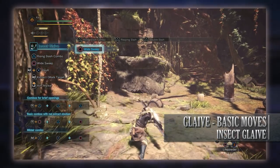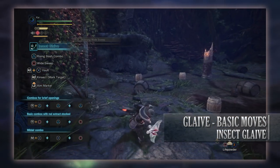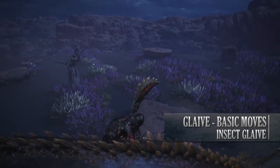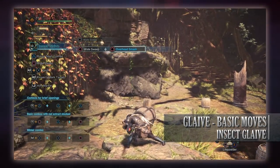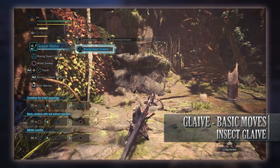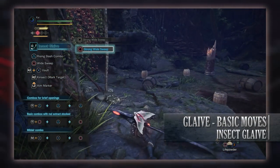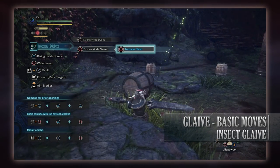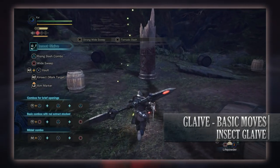Next is the Wide Sweep, done by pressing circle with your weapon drawn. There is also the Strong Wide Sweep, performed the same way but requiring red extract. Next is the Overhead Smash, done by pressing circle after a Rising Slash combo or Wide Sweep — considered a finisher as you can't really combo into other moves once you finish it. With red extract the Overhead Smash turns into the Tornado Slash, performed in the same way following a Wide Sweep or Rising Slash combo, and is similarly a combo finisher.